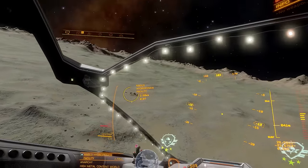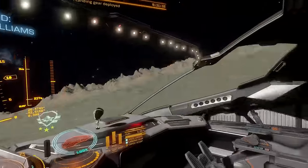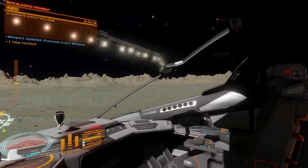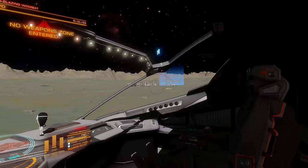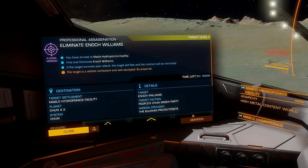The next mission required of us is a professional assassination no less. As always I'm doing a quick fly-over to get a look at the target destination. It doesn't look to be a big installation, so I figured I wouldn't be searching building to building. Quite what Enoch Williams has done to deserve an assassination I don't know — I'd imagine they were probably extremely rude at a cousin's birthday party or something of that nature. I don't know why we've been asked to kill them, but I'd imagine Enoch Williams is more than asking for it. That's good enough for me.